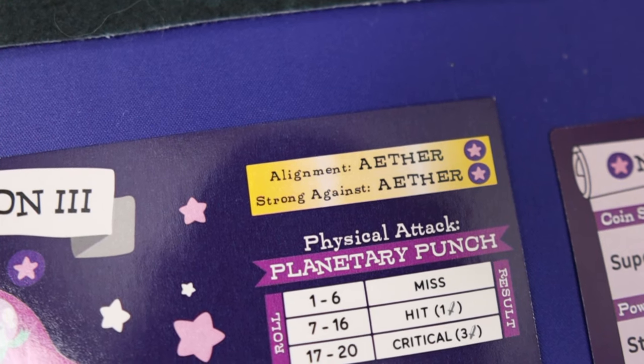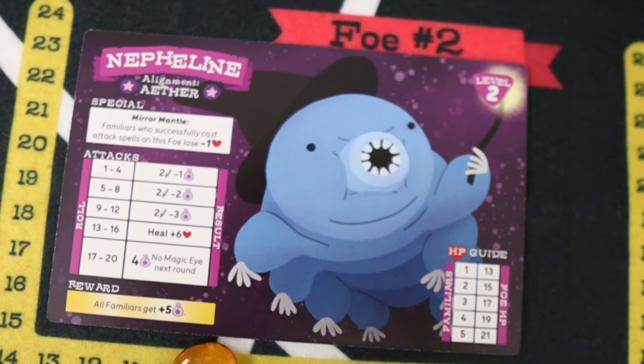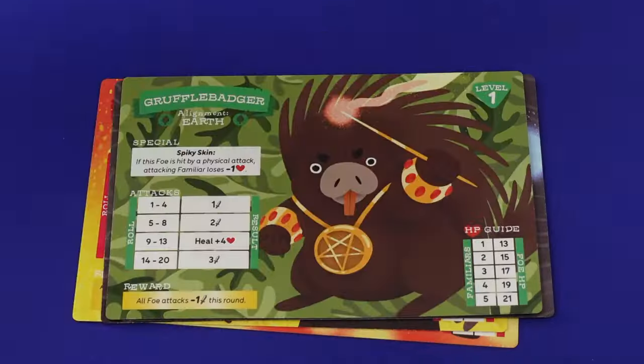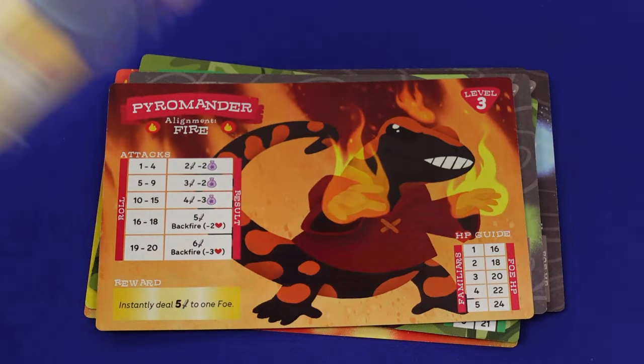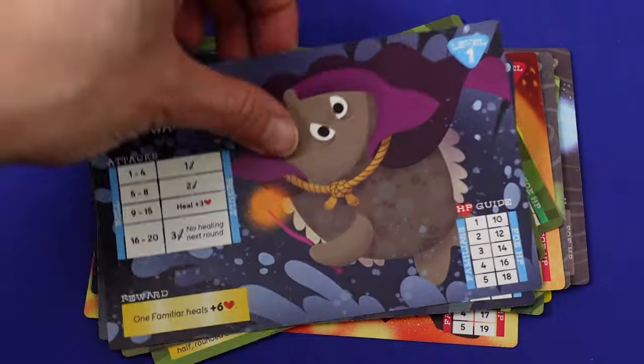Each familiar also has their own special alignment that is strong against certain types of foes. Like Natherson III with the other element — they could hurt Nepheline here with easier requirements. Familiars and Foes has many enemies to choose from, bringing to life different horrible but adorable creatures across different difficulty levels.